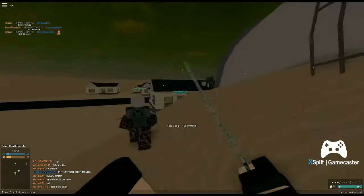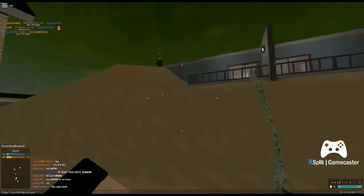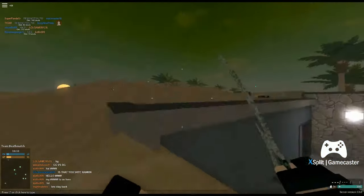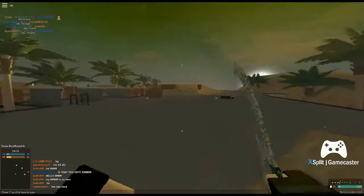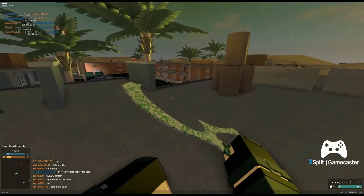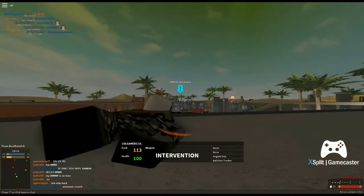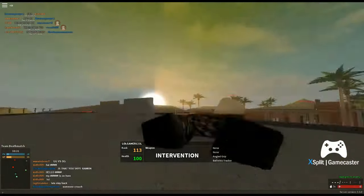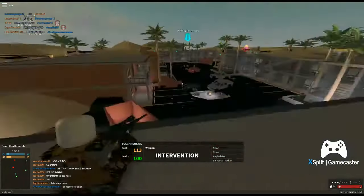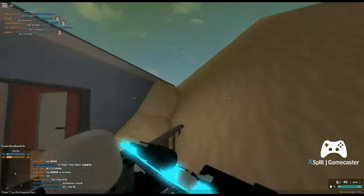First you need to find a sniper that is just crouching on the ground, or somebody on your team that's just crouching, or get one of your friends to just crouch. I'm just saying in the chat: someone crouch so I can fly, and then let's get somebody to crouch.